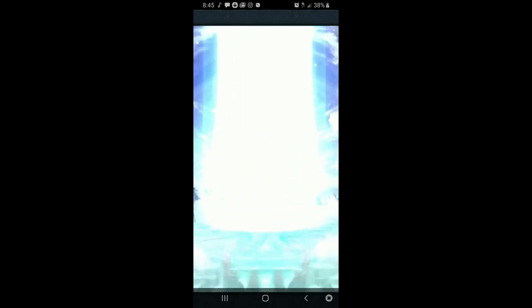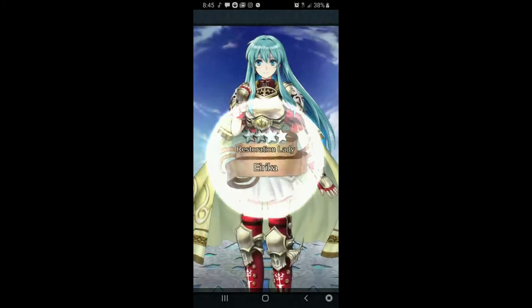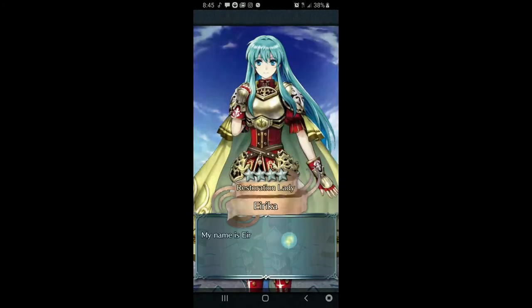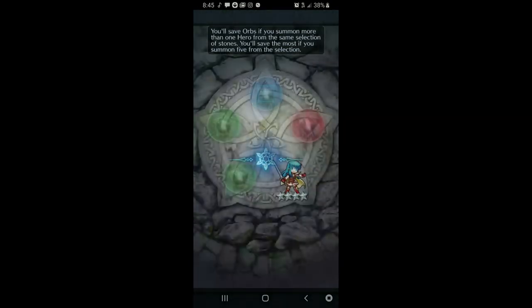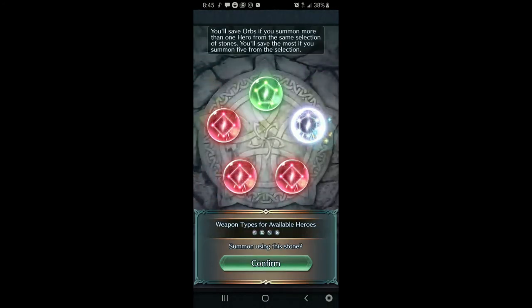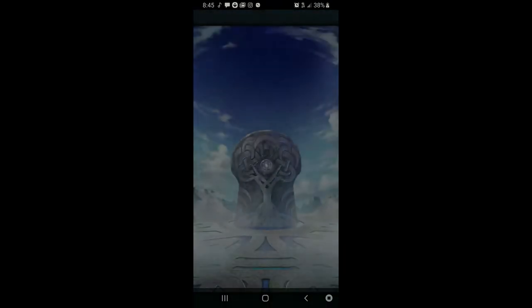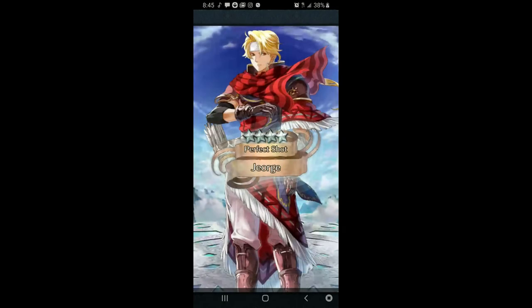For people who are interested in this game, you don't need to know anything about Fire Emblem to join. They have this new thing called Lost Lore, which more or less summarizes the older Fire Emblem game stories and introduces you to these characters. You don't have to know any of these characters — I don't know some of them myself.